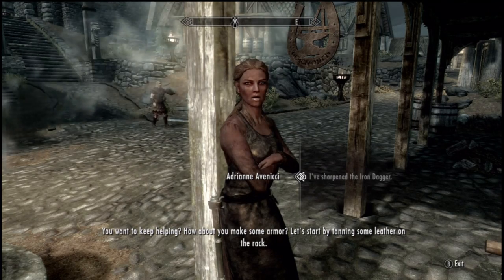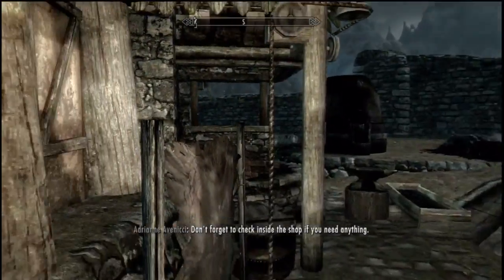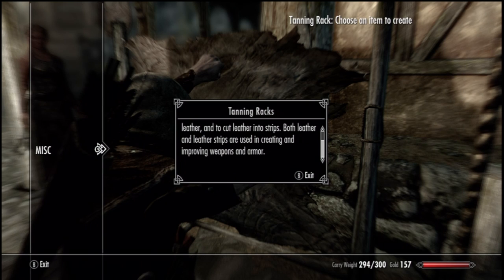Let's start by tanning some leather on the rack. The tanning rack is used to turn animal hides to leather and to cut leather into strips. Both leather and leather strips are used in creating and improving weapons and armor.